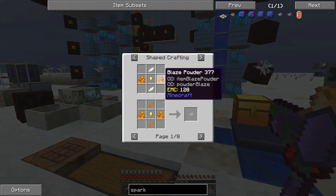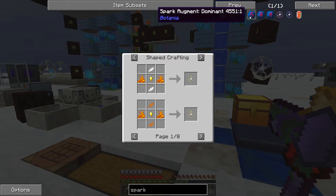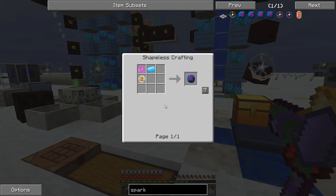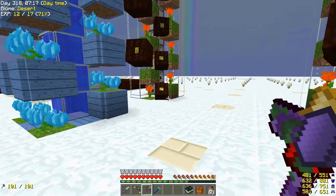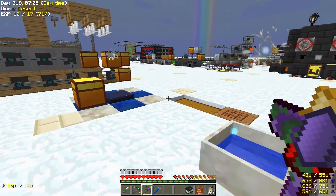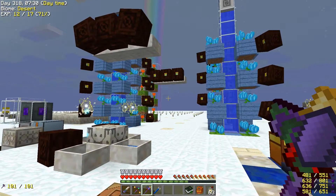Sparks are easy to make — just blaze powder, petals, and a gold nugget. But what I want are recessives, which take a rune of earth, pixie dust, and a mana steel ingot. What I'll do is have pools out here for the producing flowers with sparks with recessives, which will send mana to all the other ones that don't have a recessive. It can travel pretty far, and it's better than the way I'm using mana spreaders right now.